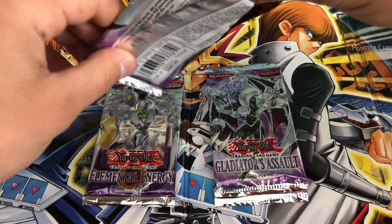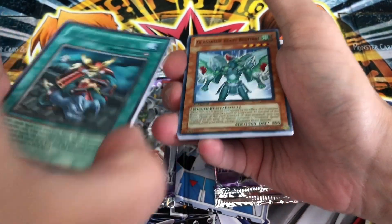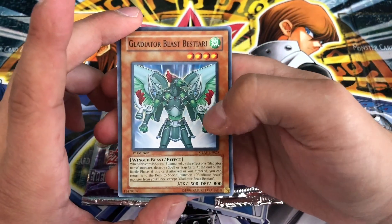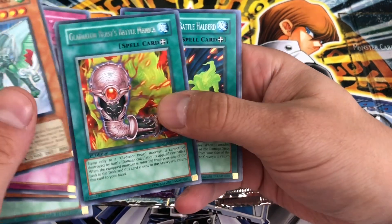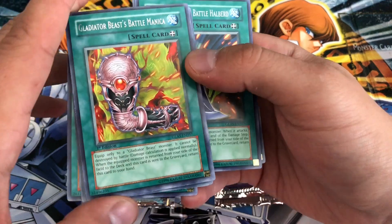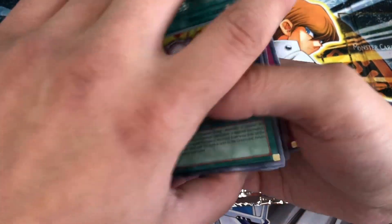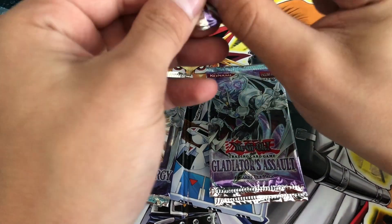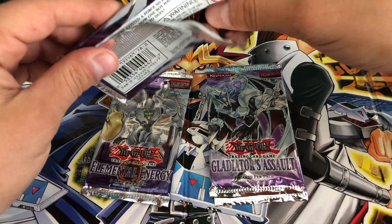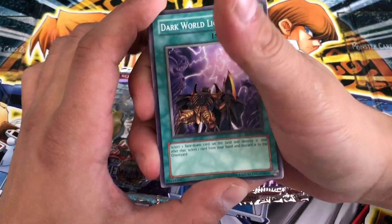Our first edition Gladiator's Assault — last three packs, here we go. First edition, way better quality than these bent ones. We have a Gladiator Beast Bestiari, Detonator Circle A, Test Ape, Super Double Summon, Gladiator Beast Battle Manica, Gladiator Beast Battle Halberd, Witch Doctor of Sparta, Spirit of the Six Samurai, and Shadow Imprisoning Mirror. We've pulled some holos from Elemental Energy, but just not as much as Gladiator's Assault. Gladiator's Assault has been absolutely crushing it — one of my new favorite sets.